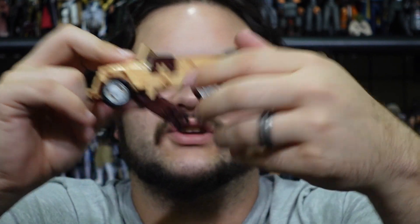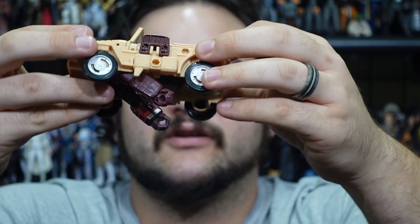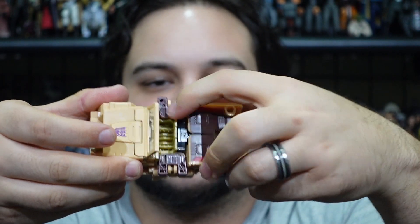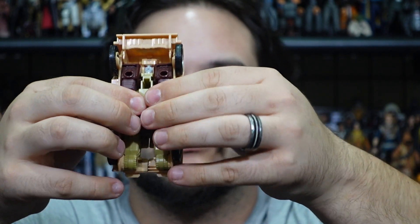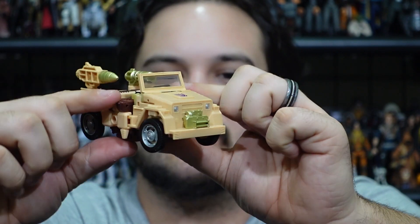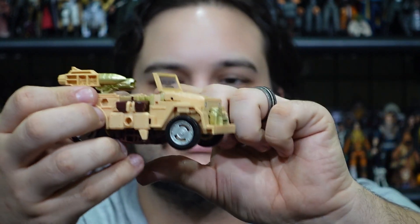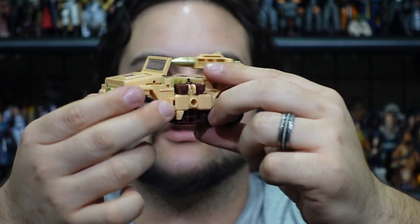There's some similarity between how this mold and the siege version of the Hound mold transform, but they're not exactly the same. Fold this whole section up over the thigh, tab the rear sections together, then tab the front wheel sections into the side of the jeep. Fold in the feet, rotate the forearms so they tab in to secure everything together. Plug the weapons on the back of the jeep and there is Detritus in his jeep mode. The back section is a little hollow — that's probably my only real complaint — but otherwise it looks pretty decent.